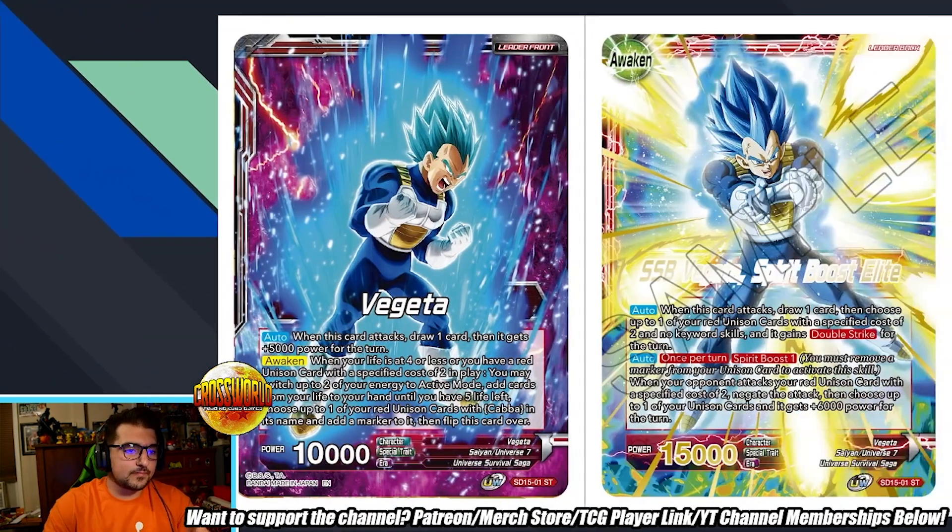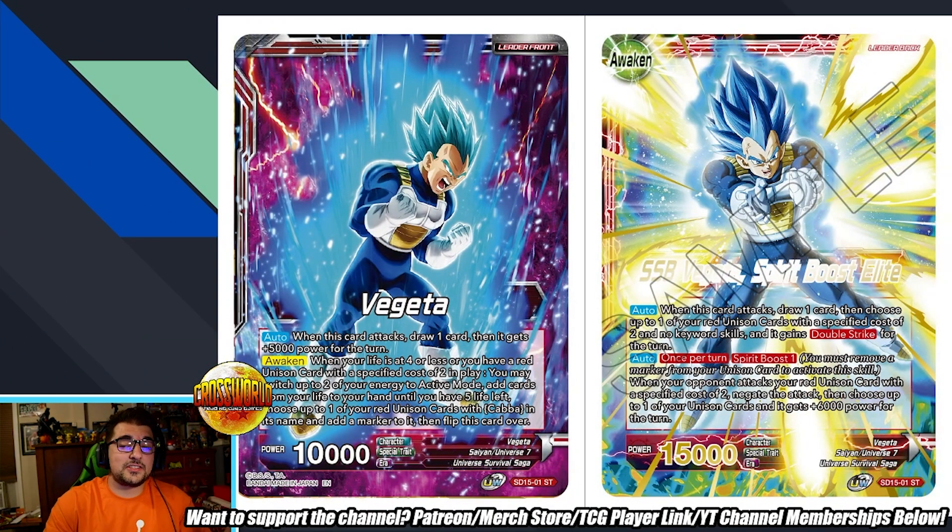All right, we're starting with the leader. I think this leader is super super strong — the starter decks for this set are insane. So on the unawakened side: when this card attacks, draw one, then it gets plus 5,000 power for the turn. Love that — right off the bat you can attack into 15k unisons and not worry about it. That's awesome.